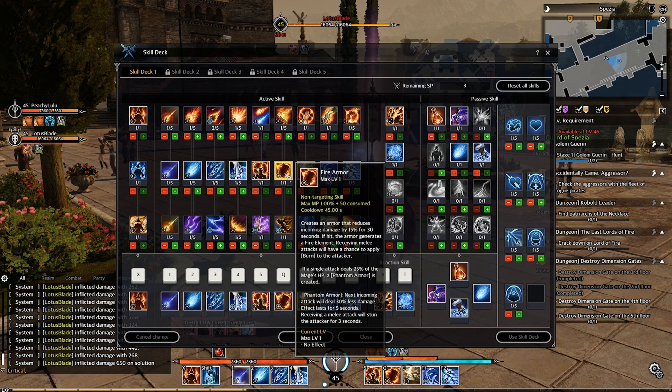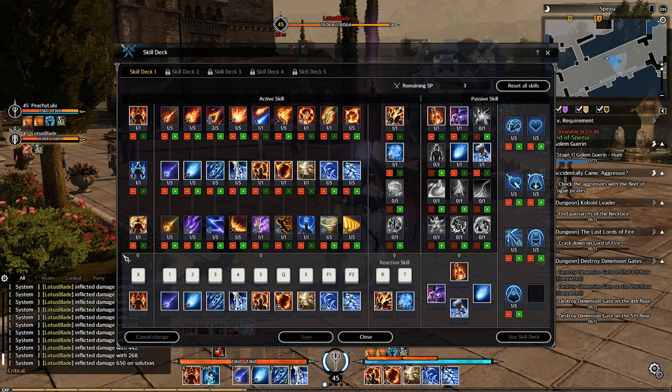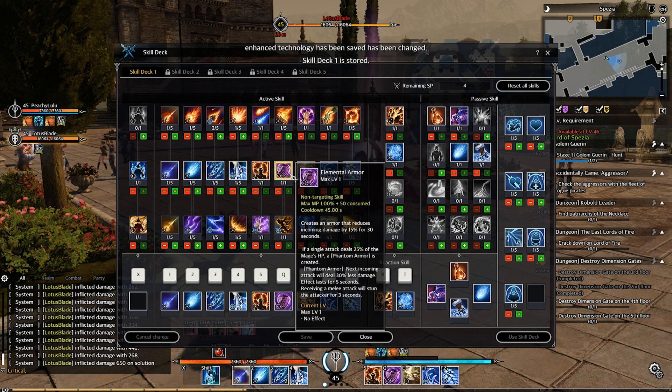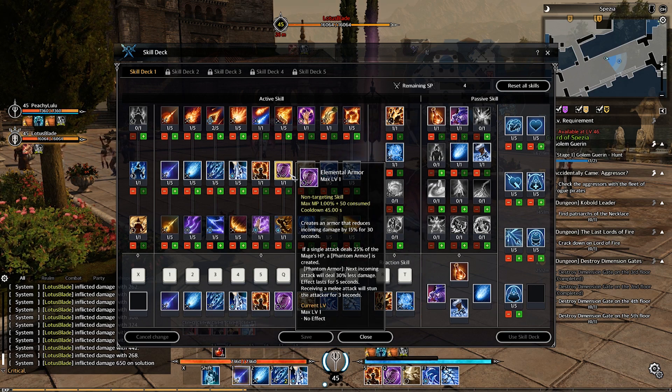Next is the Armor skill. Based on which core skill you're in, it'll be different. The base effect: creating armor reduces incoming damage by 15% for 30 seconds. If a single attack deals 25% of the mage's HP, Phantom Armor is created — the next incoming attack deals 30% less damage for 5 seconds. Receiving a melee attack will stun the attacker for 3 seconds.